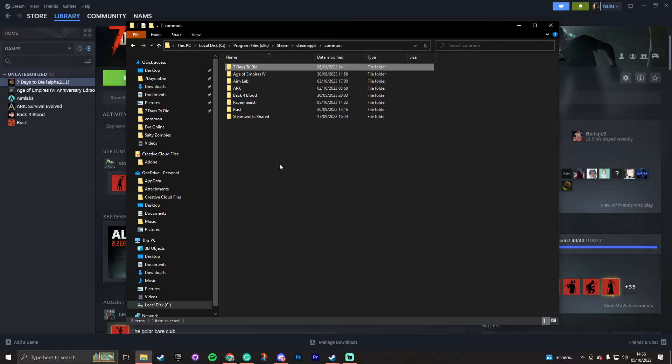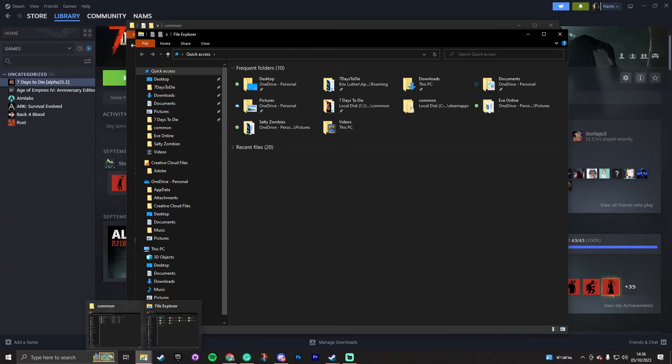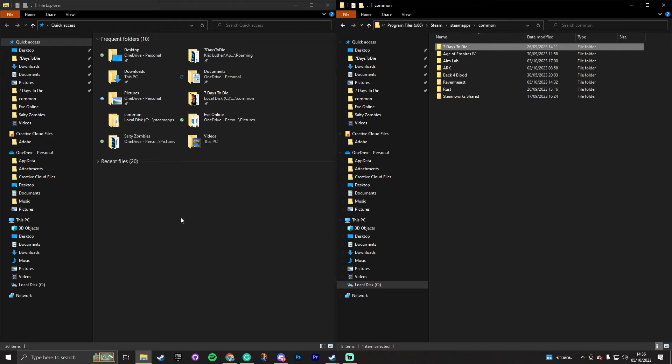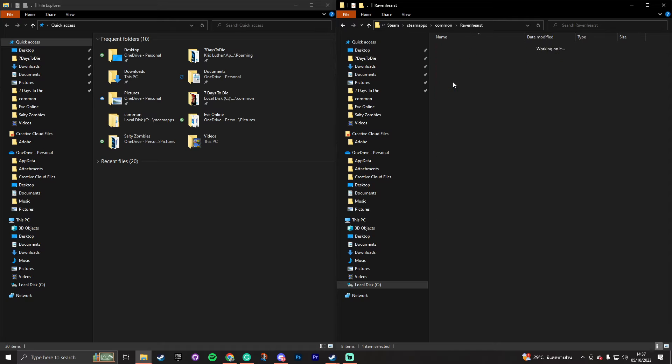The next step is to go to your Downloads folder. Here's a tip: hold the Shift key and click a File Explorer icon at the bottom to open a second window, then hold the Windows key and press the left arrow key to snap it to the side. Now you have two File Explorers next to each other, which makes it easy to drag and drop files. Let's open up that Ravenhurst mod.